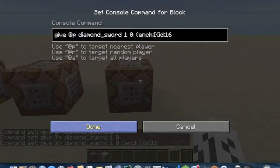So right now you have: give @p diamond_sword 1 0, curly bracket, ENCH, colon, square bracket, curly bracket, ID, colon, 16 — then you put a comma, LVL for level, colon, and I'm going to put 10. Then you close it with a curly bracket, square bracket, curly bracket.